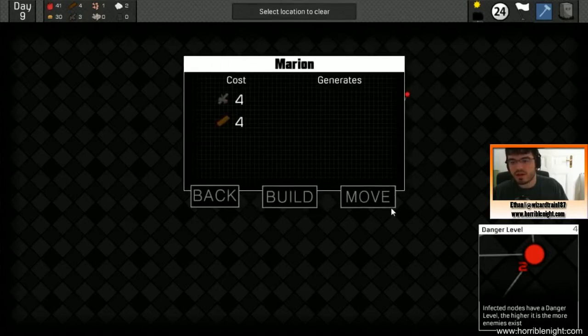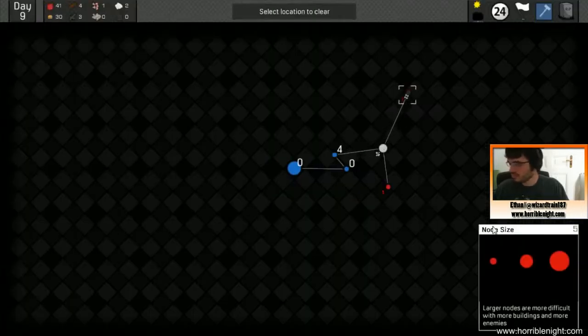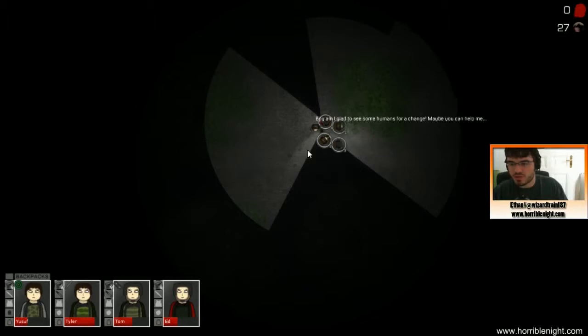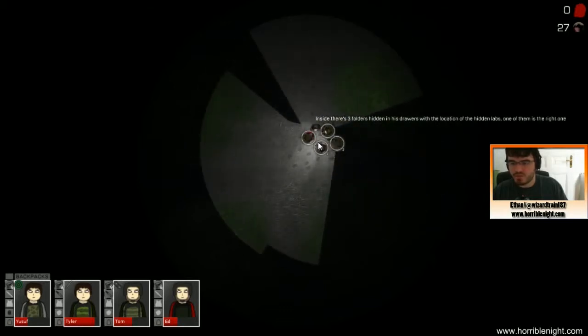I can't build because I don't have any scrap — that's fine. Let's go to this place. Load out and you can see how the action plays out. A survivor appears: 'Boy am I glad to see some humans for a change. Maybe you can help — there's a hidden lab that was working on a cure for this infection, and he knows where it is.' Okay cool, so we've got a quest now. The first three missions were pretty standard, so this is an interesting direction.